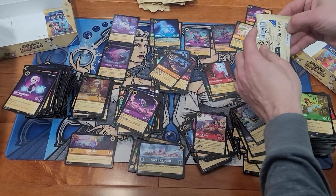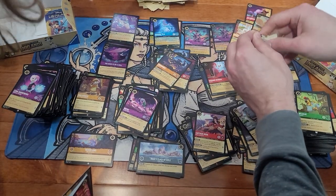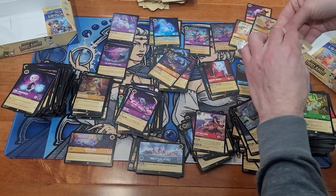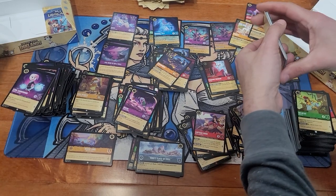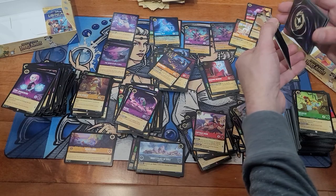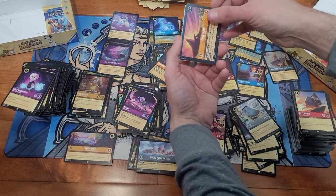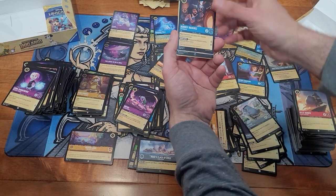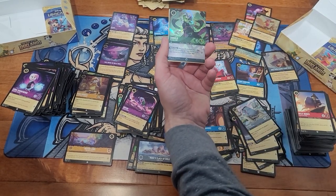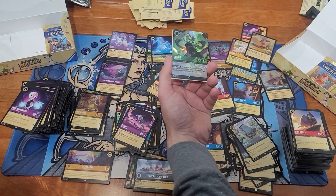We are running down, we will have to do a review. I think you need to hit a couple more super rares in your box. We got the Pride Lands — I think that's the first time — and Audrey Ramirez. Enchanted Ursula! Enchanted Ursula — that was not expected.